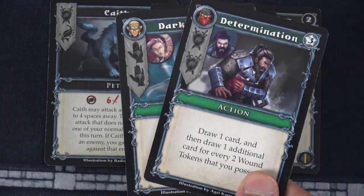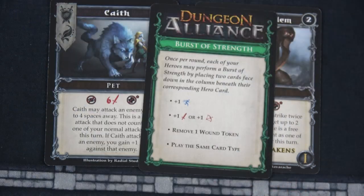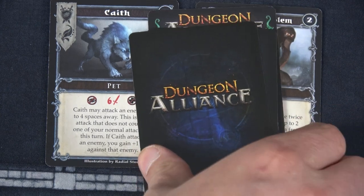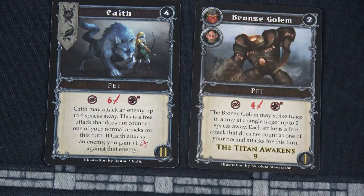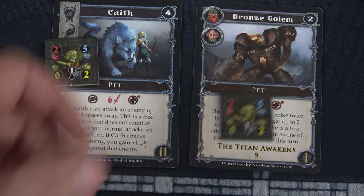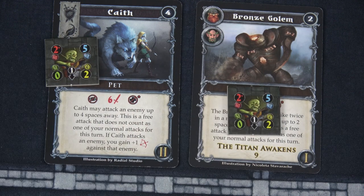Unfortunately I'm going to have to lose two cards for it — Determination and Dark Recall. We're going to play both of those face down for our Burst of Strength so we can activate both cards. The pet for Kaith will deal six damage up to four spaces away — that'll take out one goblin, no problem. And the Bronze Golem will actually attack twice for four damage, definitely taking out the other goblin. So all four goblins gone and four XP earned.